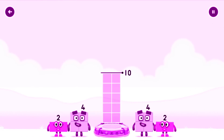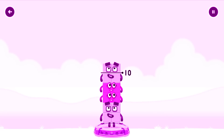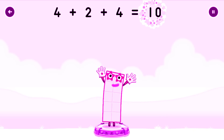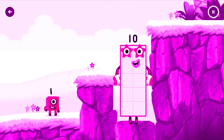Add number blocks to make 10. 4, 4, 2. Try a smaller number. You got it! 4 plus 2 plus 4 equals 10. Excellent!